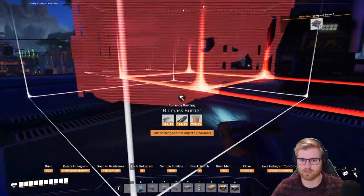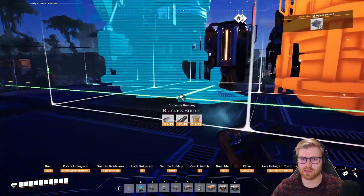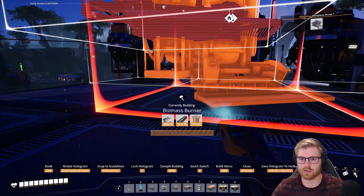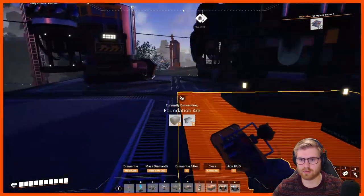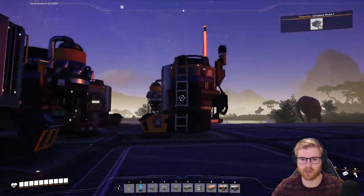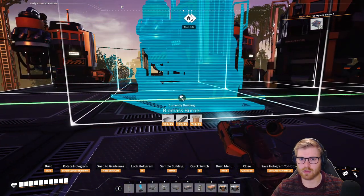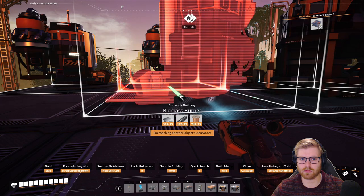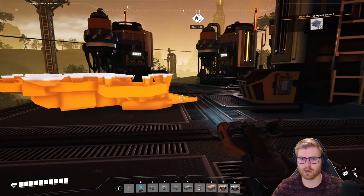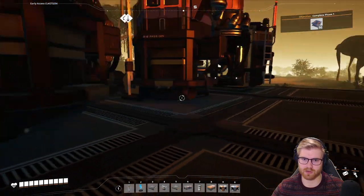Biomass burner — let's face you in so when you stand here it's like they're all pointing at you, that's kind of cool. It's a little dark — there's gotta be lights. I love having them right on the square — oh it feels so good. Let's do something like that. I love the space between them too, that's kind of nice.